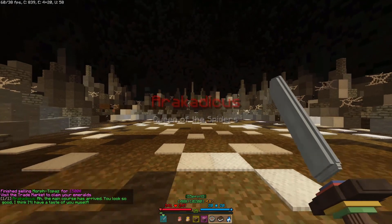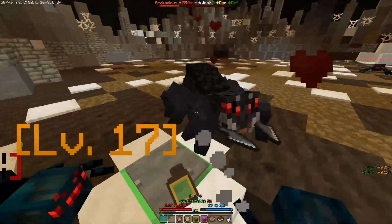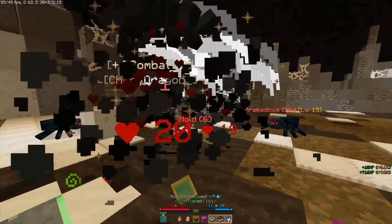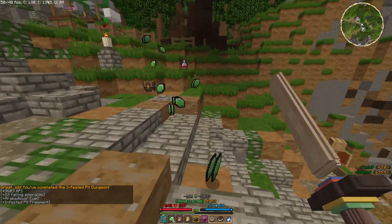Into the boss fight we go. One of my Morph Topaz sold for 1,500 — one of the 9% ones. Come on — you're stuck in this old sand. And there you go. That was our final one. Victory is ours.